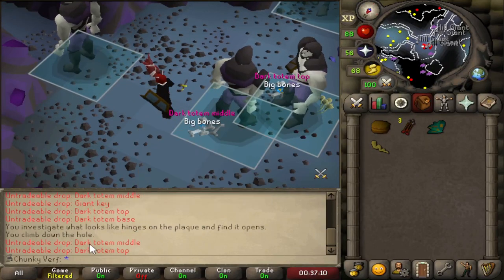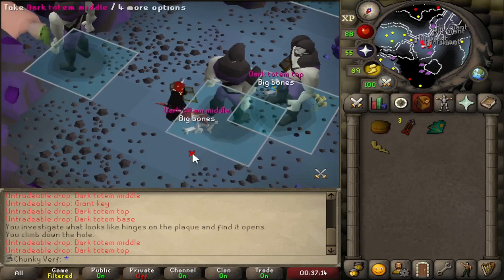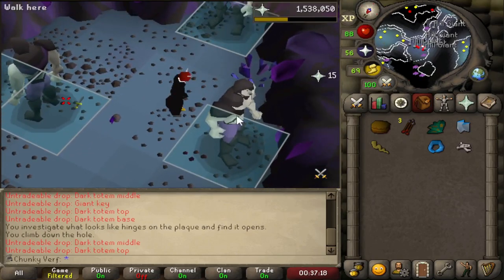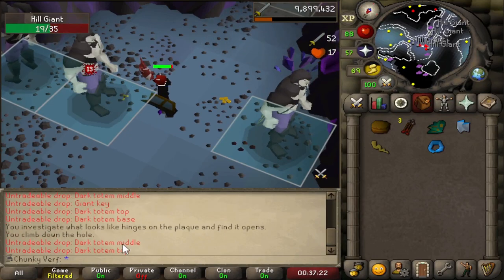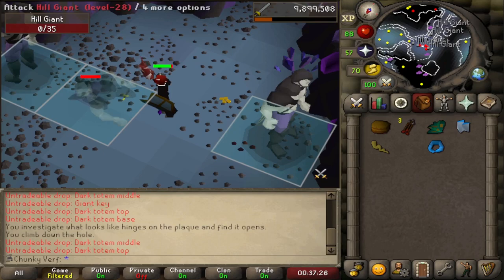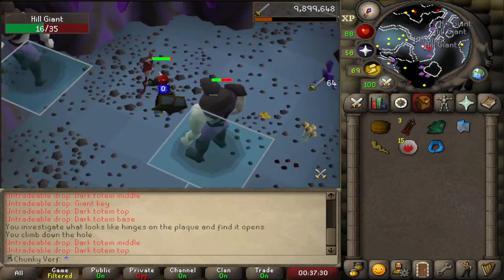That is absolutely insane — this stream of Totem RNG is just wow. Five Totem pieces in less than 10 minutes. That's the craziest luck I've had so far. That's almost three full Totems in one day.